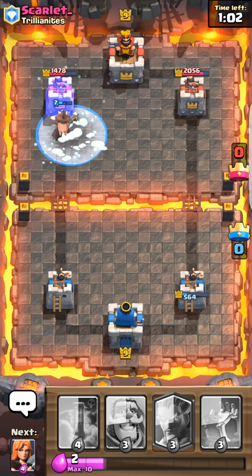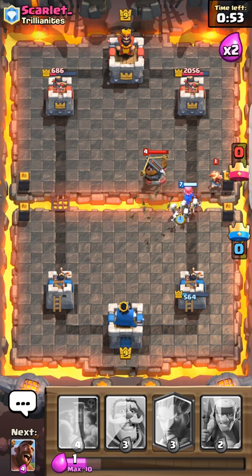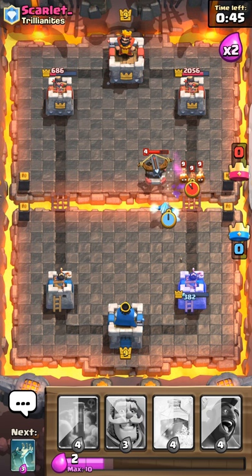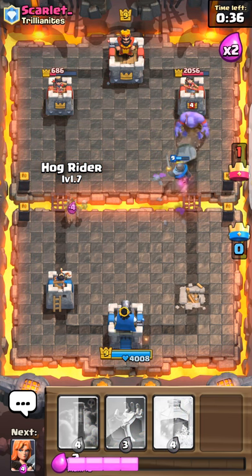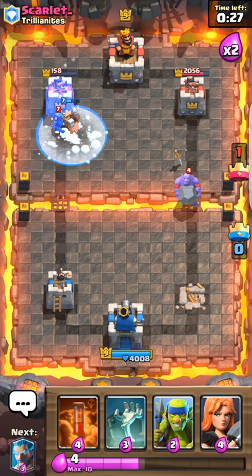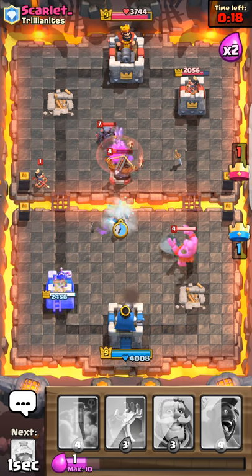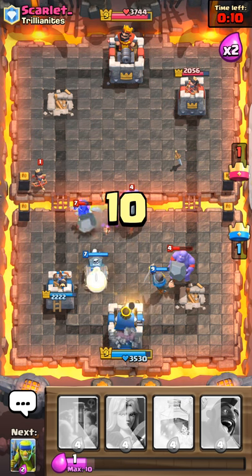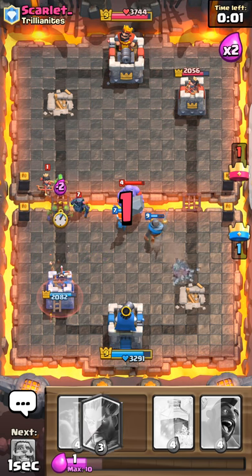There we go, that worked out okay. He's probably not expecting that. I was able to defend the X-Bow — a little bit of defense there. It wasn't enough though, so I am gonna lose my tower because of that. I need to try and get through with another Hog Freeze. There we go, and if we can get the kill. Just gonna drop the Valkyrie right on top of that. He's getting me with that X-Bow. And the Princess. He's really working me.